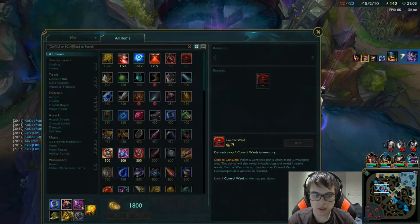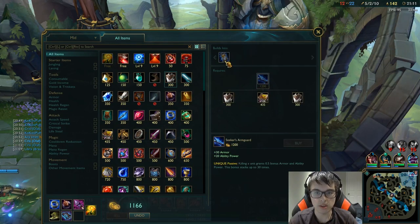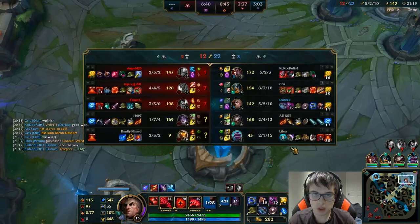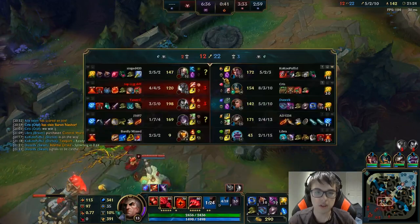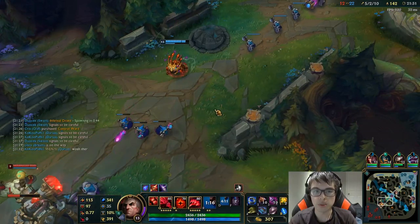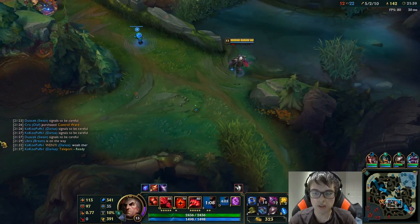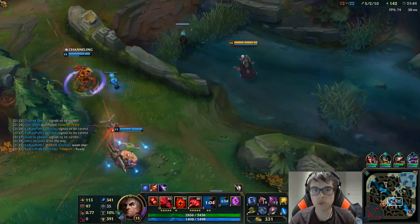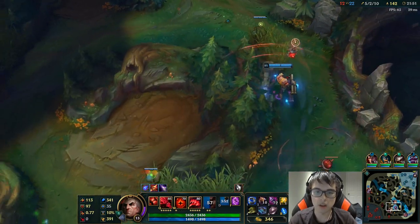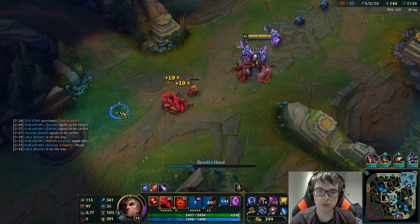I'll take a really fast reset. Technically I should buy Zhonya's right now — or at least the Seeker's Armguard — because I'm eventually going to build Zhonya's for their high amount of physical damage. But I can't afford it, so I'm going for the Fiendish Codex portion. Normally I wouldn't recommend doing Dragon when you have Baron and want to push, but Infernal Dragons are just amazing — you have to take them. They pretty much keep you in the game; if you're behind and you take an Infernal, you're pretty much even with the enemy team.